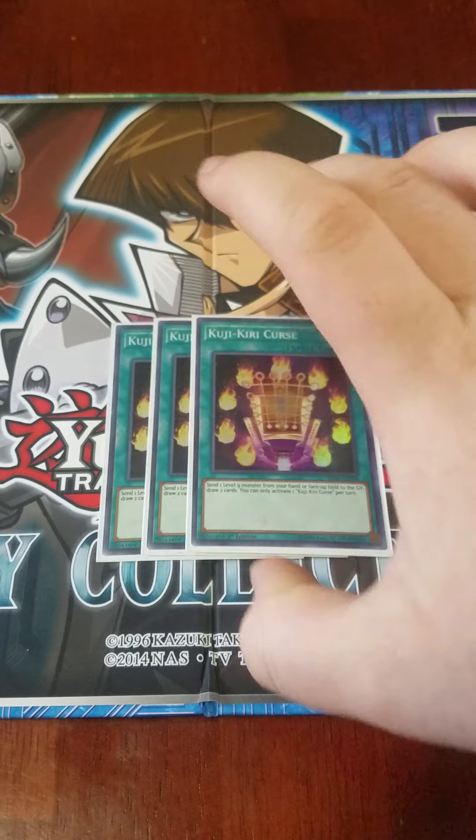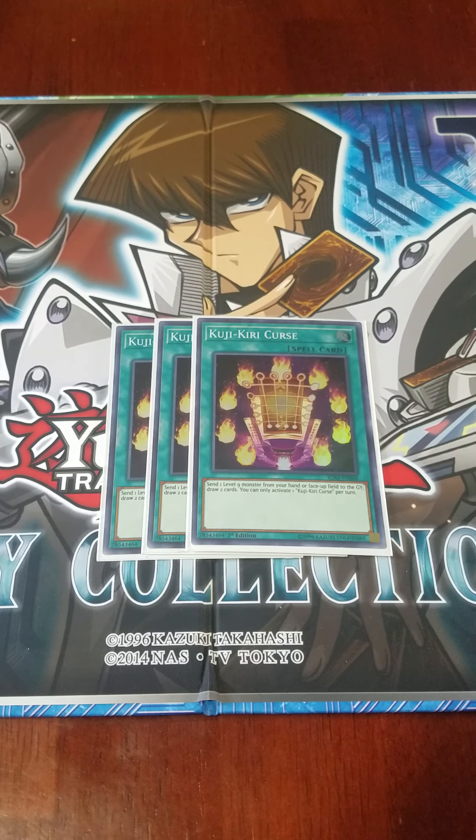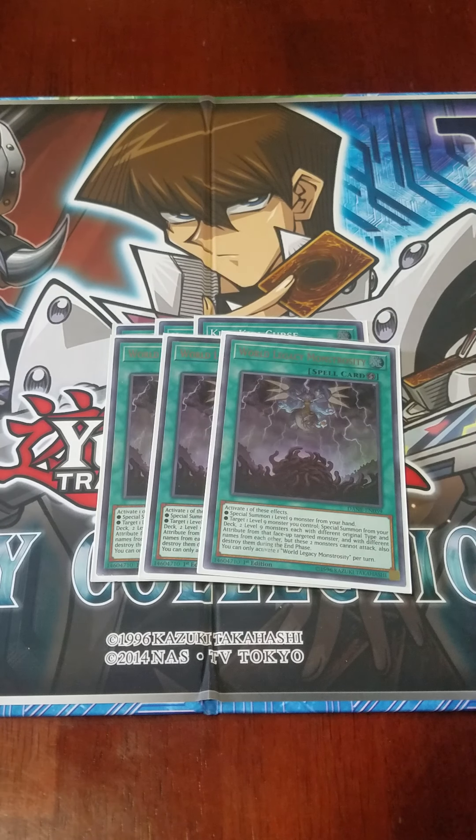I also play three copies of Kujikiri Curse, which is a once-per-turn Trade-In for level 9 monsters. I play three copies of World Legacy Monstrosity. Monstrosity lets you target a level 9 you control, then summon two other level 9s with different attributes and types from your deck in defense mode — they're destroyed during the end phase, but their effects aren't negated. So normally you summon Nightmare Incarnation Idli with it, because Idli allows level 9s to not be destroyed.